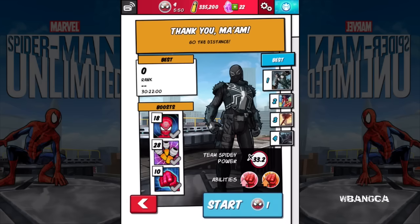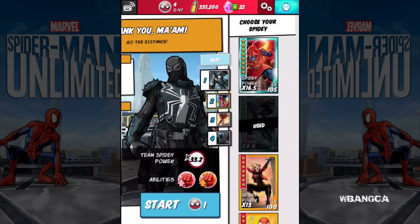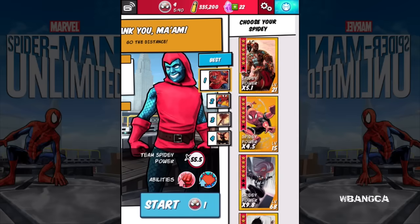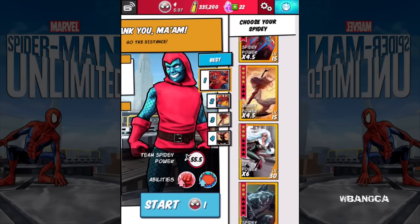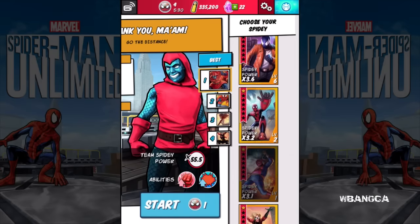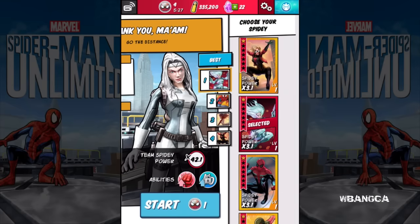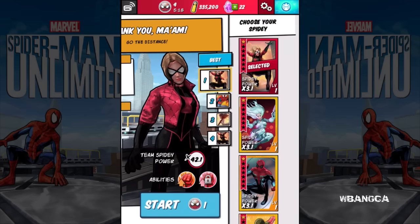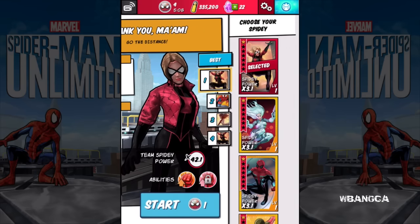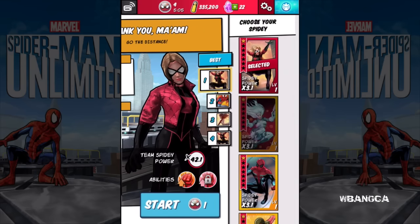Let's do this — I'm gonna bring her in, gotta remove the Goblin first. There she is. I actually like the cards. This is what she sounds like if you're wondering: 'I'll show these psychos what happens when they threaten New York City.' 'I've got this.' 'Let's see if these sinister soldiers have arachnophobia — ready to rock.'